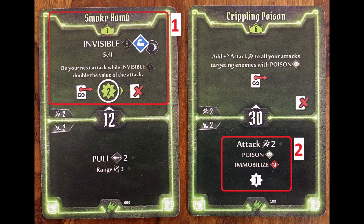Another tricky question: when do positive effects which you put on yourself start to be active? The answer is very simple: immediately. Look at the picture presented with this video. If on your turn you first play the top of Smoke Bomb, the strength from this will immediately work on the bottom of Crippling Poison played on the same turn. Maybe not the most powerful combination, but you get the idea. Read the rulebook about effects and how long they last.